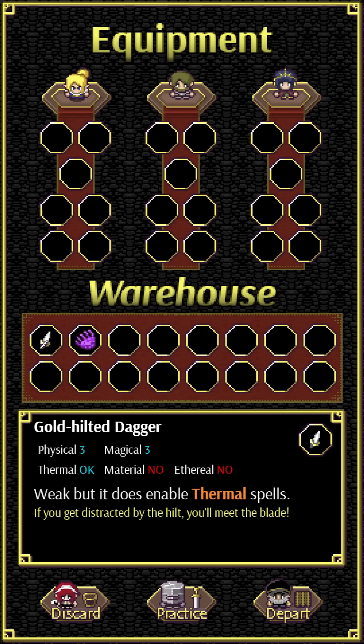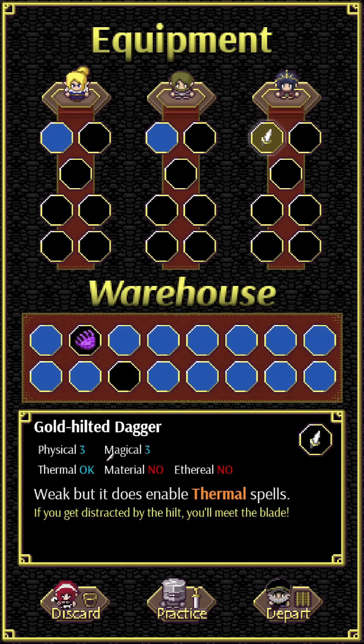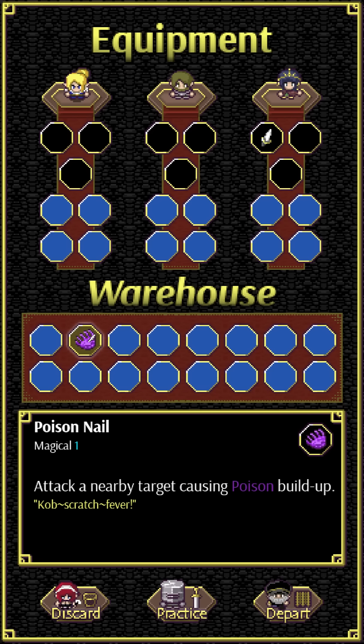In this case we got a gold-hilted dagger which gives more physical power, more magical power, and lets us cast thermal magic — weak, but it enables thermal spells. Here's one of the fun things: each character casts different magic. If I give this dagger to Solastora, her thermal spell is Frost — a big AoE frost attack. If I give it to Kati, he gets a frost-type attack. But if I give it to Hana, she gets a flame attack.